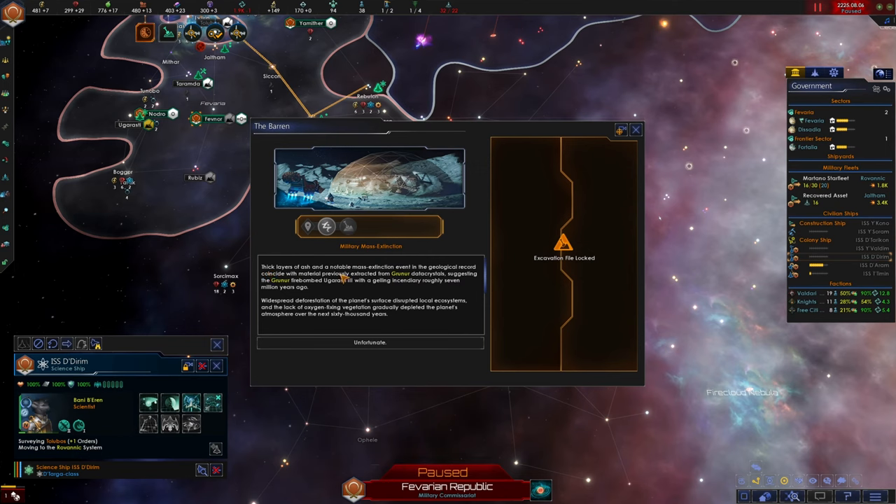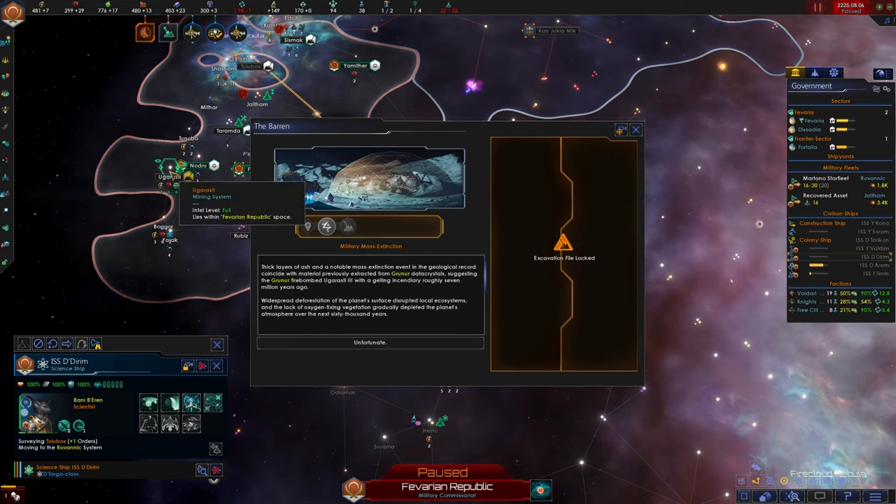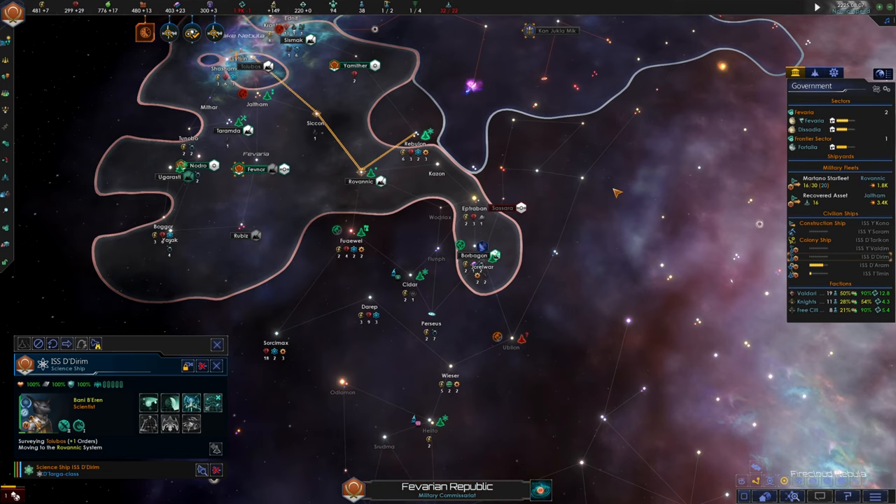Thick layers of ash and a notable mass extinction event in the geological record coincide with material previously extracted from Gruner data crystals, suggesting that the Gruner firebombed Urugasi-3 with a gelling incendiary roughly 7 million years ago. That would explain why the planet is barren right now. Widespread deforestation disrupted local ecosystems, and the lack of oxygen-fixing vegetation gradually depleted the planet's atmosphere over the next 60,000 years. They just destroyed an entire planet.